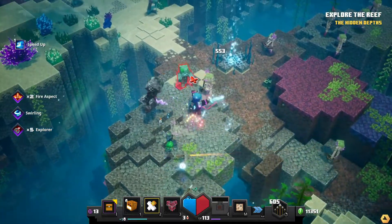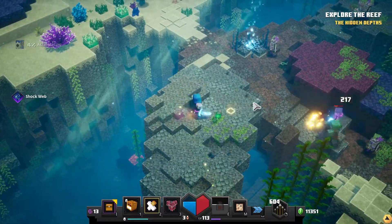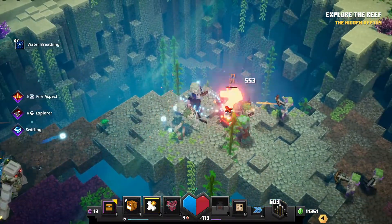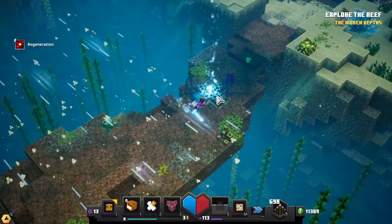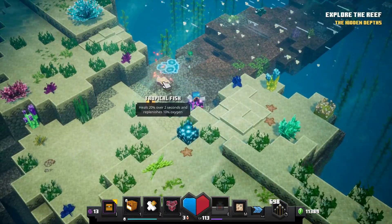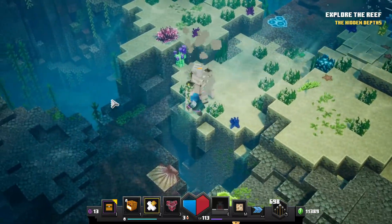We've got some coral skeletons down here. I wonder if their arrows stop in the water - wait, what kind of arrows are those? They're not normal arrows. I think these guys actually have crossbows. I found one of the fish - it's called the tropical fish, so that's the food here. It heals you and also gives you some oxygen, which is pretty cool.